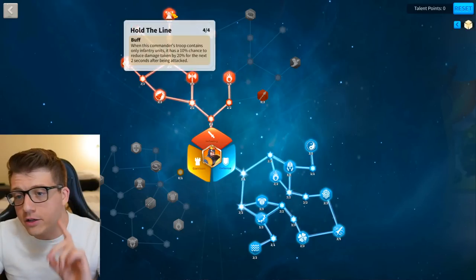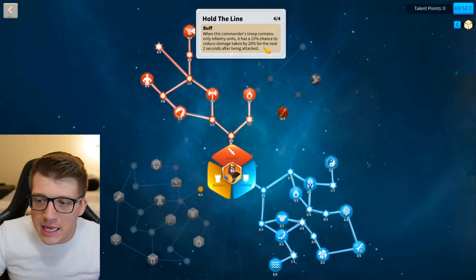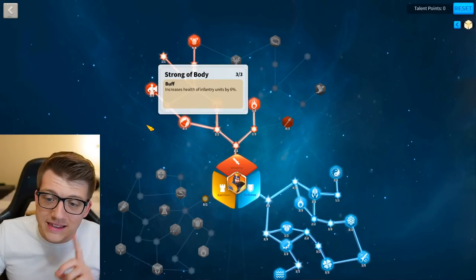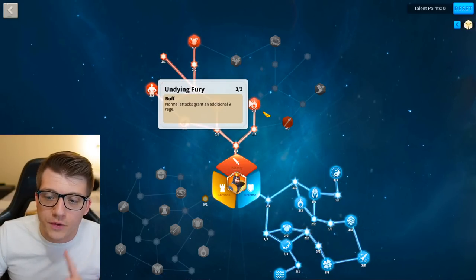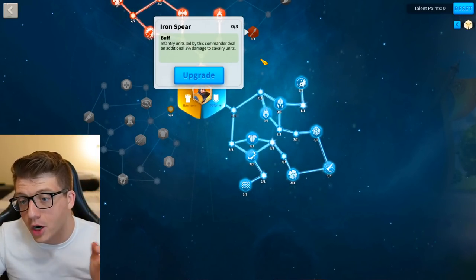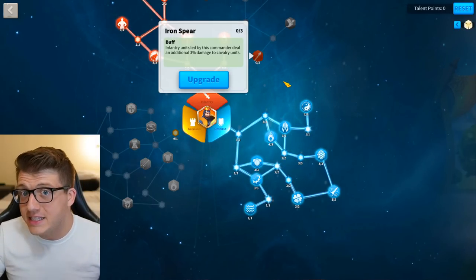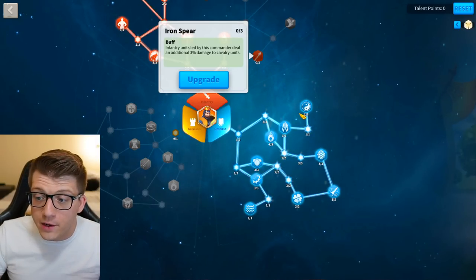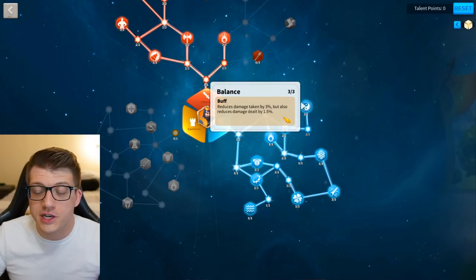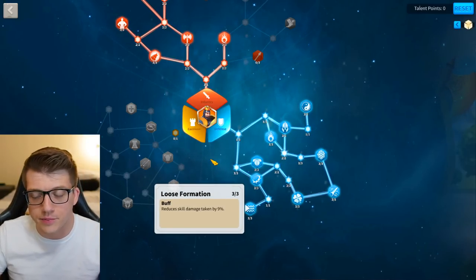Going all the way up to Hold the Line — when this commander's troops have only infantry units, there's a 10% chance for 20% damage reduction for two seconds. It's a short timer but that's almost like a skill. We get 6% health and 1% defense, we also get the rage engine on Undying Fury. We skipped Iron Spear since this is for killing barbs. We grabbed Balance, which reduces damage taken by 3% but also reduces damage dealt — no downside since Richard isn't dealing damage anyway — and Loose Formation reduces skill damage taken by 9%.